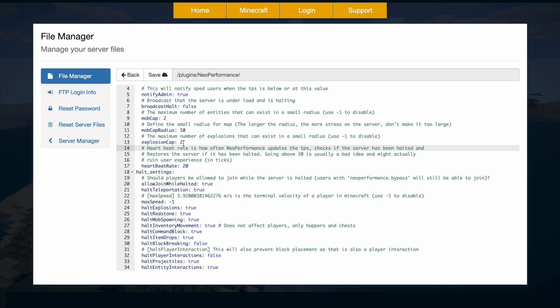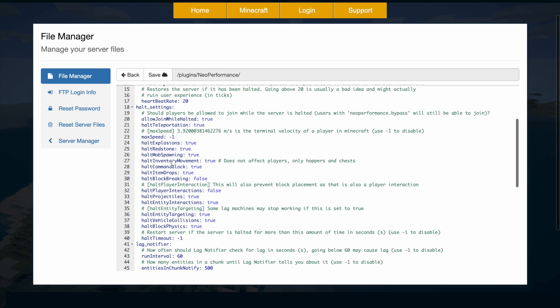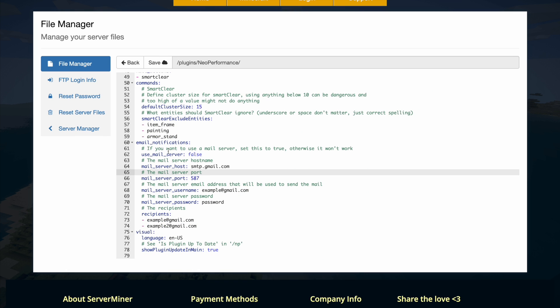I changed these to two for the demonstration but you can set it to what is appropriate for you. Here are the halt settings — there is a variety of things you can turn off such as explosions, redstone, mob spawning. There's also a lag notifier so every 60 seconds it's going to check if there's any lag and notify you, and you can even set up email notifications to be notified of issues, reports, and lag in your server.